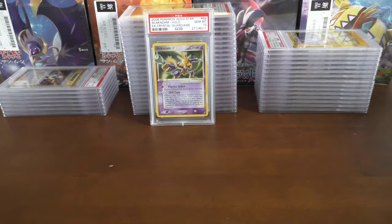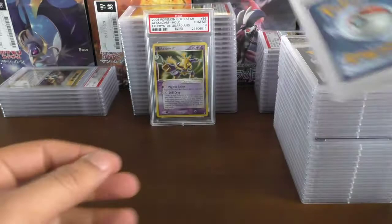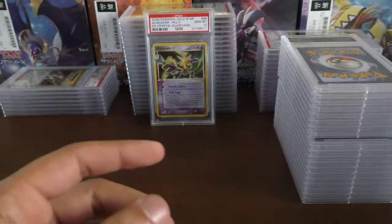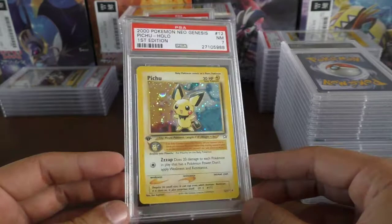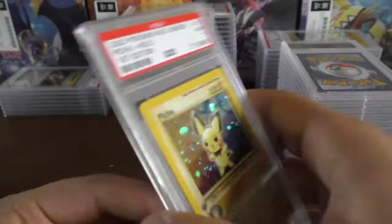Moving on to the penultimate box — I've got six Charizards to come, so I'm looking forward to seeing what they came back with. Another English card — a Mew EX, pretty sure this is the Holo Hunter's card — near mint 8. Not sure why it's so far down in the boxes; the order is completely wrong. We have a PSA 7 Pichu — one I sent in — unfortunately it's a no-go, probably a bit of holo scratching.